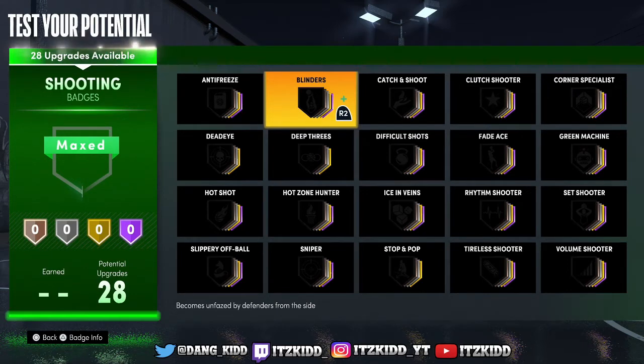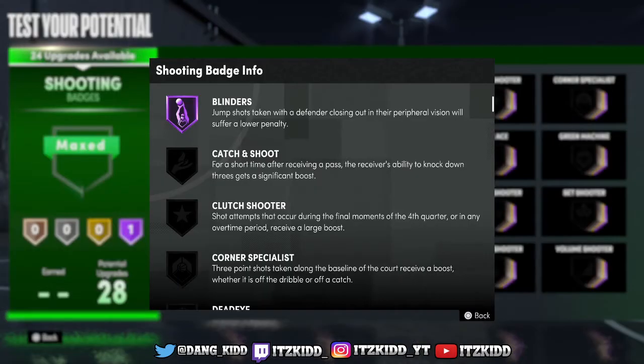The very first badge I want to talk to you guys about is the Blinders badge. This badge is fairly new — they just released it for the Next Gen game and it is literally game-breaking. Blinders unlocks the ability to do so much when it comes down to shooting. This is a must-have badge. If you are able to get it upgraded all the way up, I highly recommend using Blinders on Hall of Fame or Gold. The description says jump shots taken with the defender closing out in their peripheral vision suffer a lower penalty.